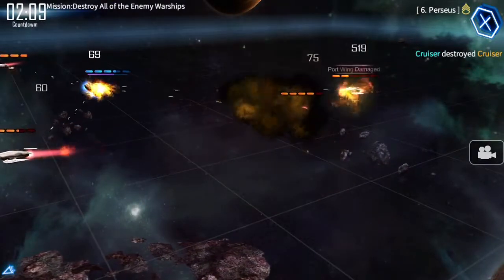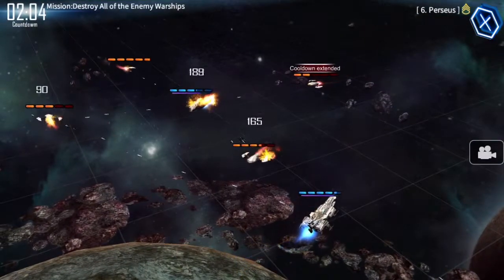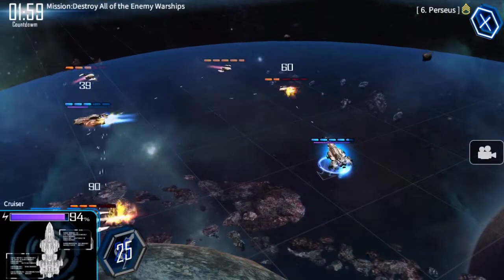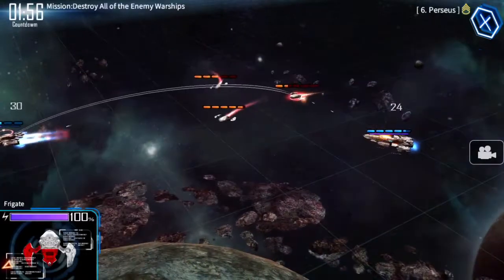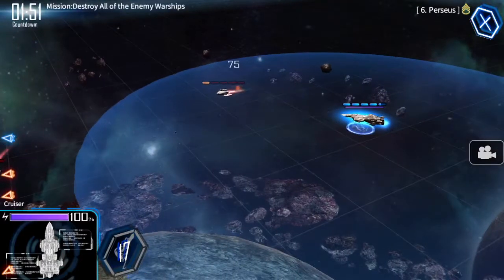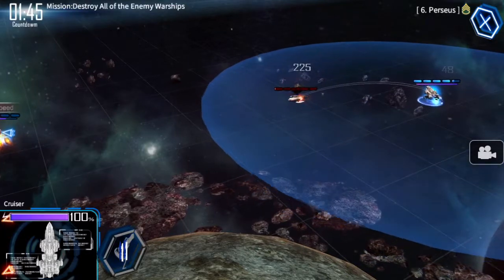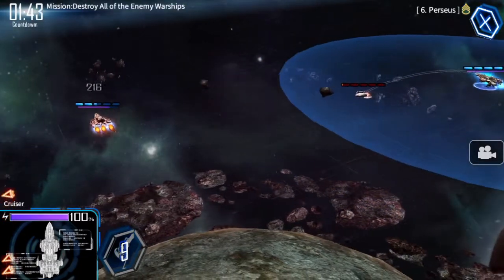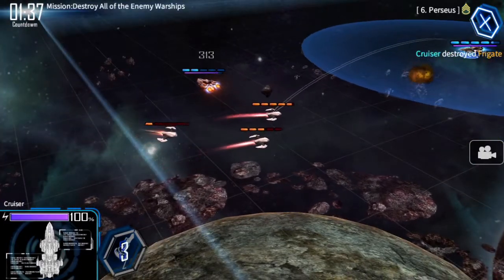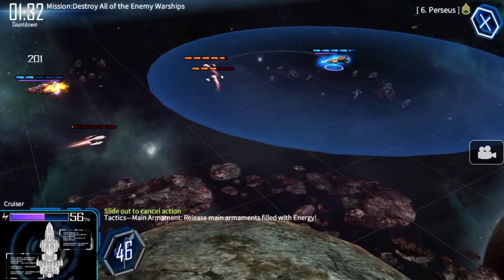One of my favorite abilities is what you just saw there, but don't use it on the little quick ships flying around because they'll just dodge it easily. These ships do move by themselves, but you can lock on to specific targets or manually fly them in a circle if you want — just swipe with your finger. The controls on this game are really simple and designed very well.